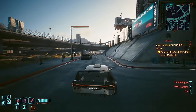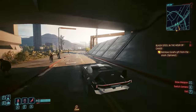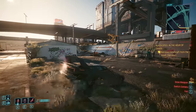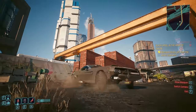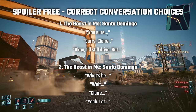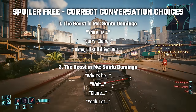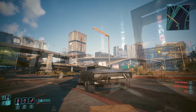Next, we have the Quadra Type 66 Cthulhu, and this one can be obtained if you manage to convince Claire during the big race. This is during the Beast in Me questline, and it requires you to go through a couple of specific conversation choices in the previous race in order to get this vehicle. It's not as clear-cut as just making a choice at the end of the final race — if you didn't make the choices in the previous race, you won't get it. It's essentially Samson's car. You can also buy this one later on.